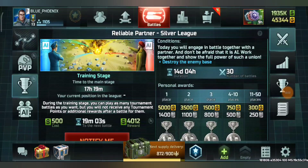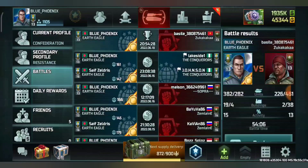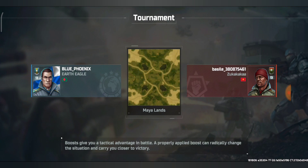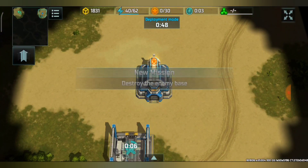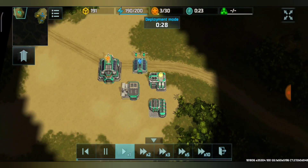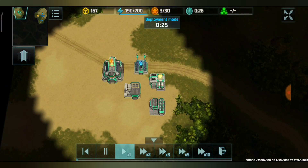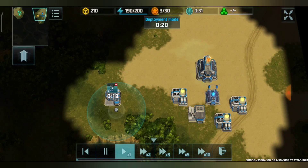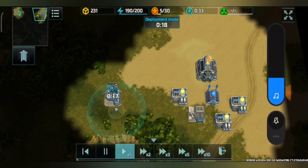Hello everyone, this will be a video tutorial on the tournament reliable partner. Right now it's on the training stage. We will be explaining how this tournament looks and what you have to do here. On the map I have my lands — at the start I have my own base and also an ally base. The ally's building order is different and they don't collect resources; they just build bases their way. I will not be using any boost this time.